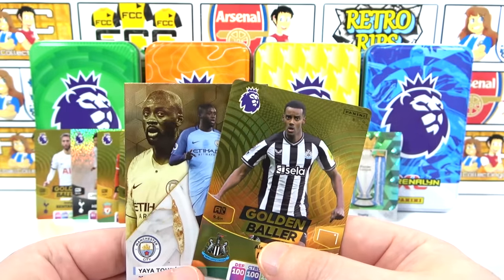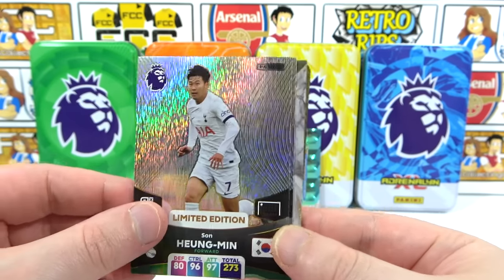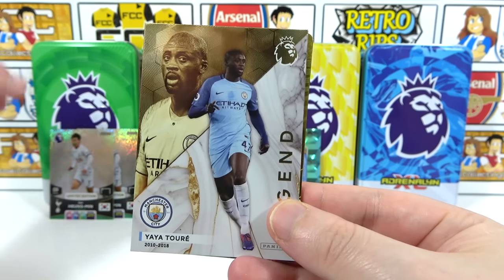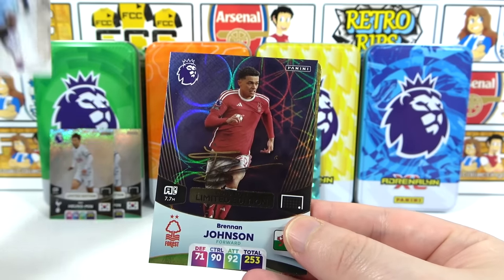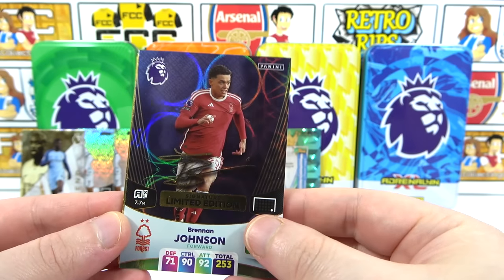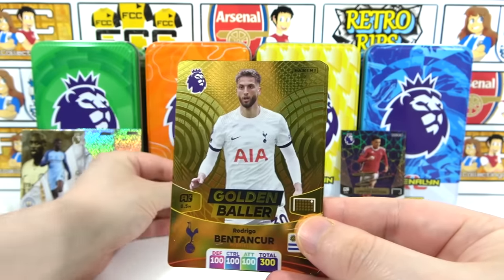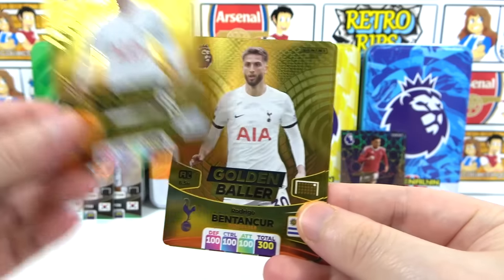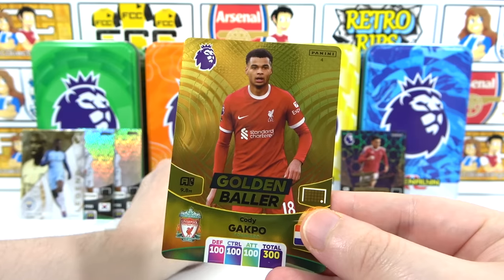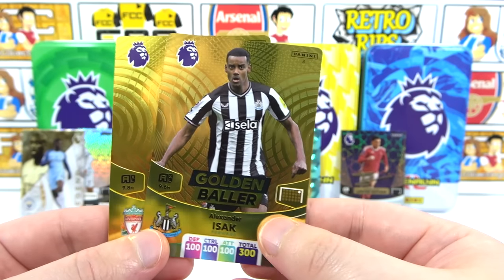Let's round up all the golden ballers and limited editions from today's opening. Limited editions: tin one gave us some, tin two gave us some — that's just unlucky. The final tin gave us the legend Yaya Touré — beautiful! And we got a signature Brennan Johnson — one in seven tins — that is a nice hit. Golden ballers: tin one Benton Core, tin two Benton Core, tin three Benton Core. We did find a wild golden baller in tin two — Gakpo — which was nice.